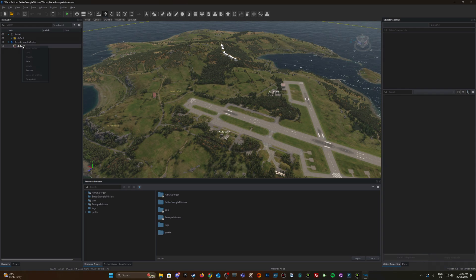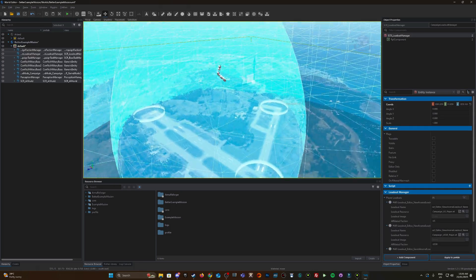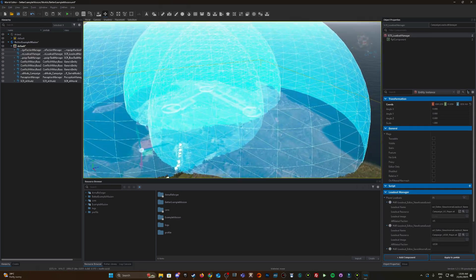Now we have the new sub-scene with a layer. Previously I selected all entities in the Example Mission — I'm now going to go to Edit. There are two options: Paste or Paste on Same Position. You want Paste on Same Position, which pastes everything in the exact location it was in the previous mission.